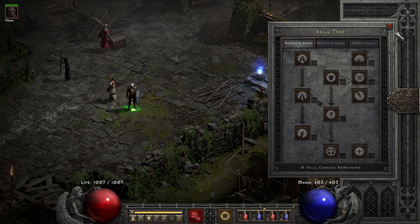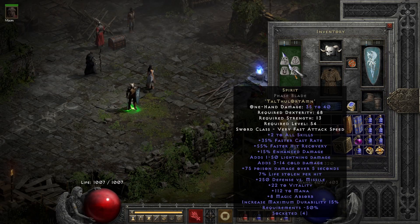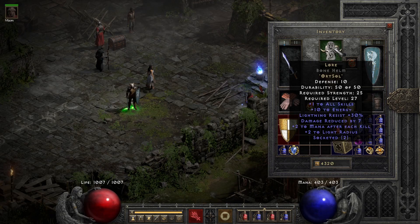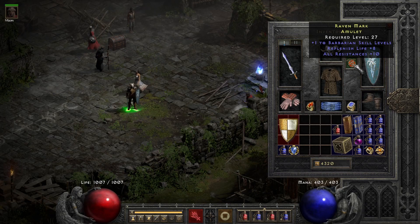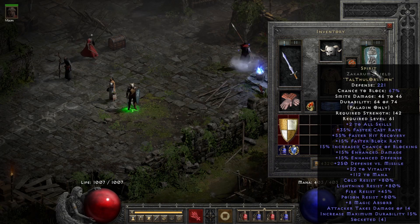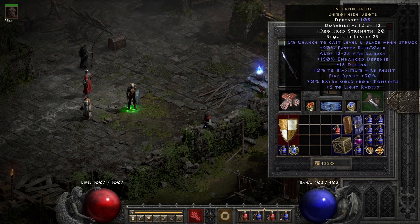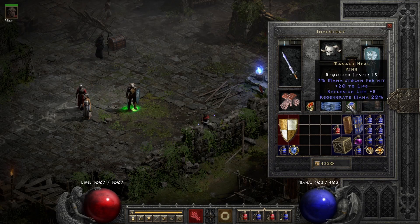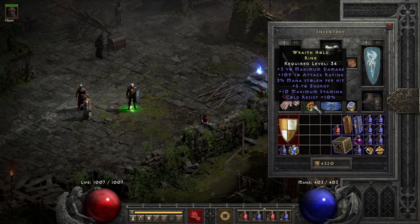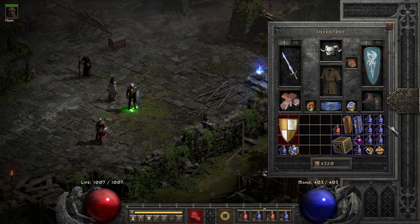For Defensive Auras I've put in nothing. As for gear, I have a Spirit Sword, a Lore Helmet, an Amulet with resistances — it even has Barbarian skill levels, I just put on anything I could find. I have a Spirit Shield, a Smoke Armor, Inferno Strides, a Manald ring, Gold Wrap, a rare ring with some resistance, Chance Guards, and no charms at all.